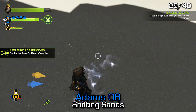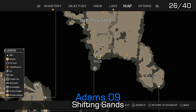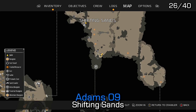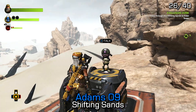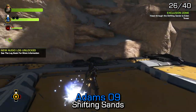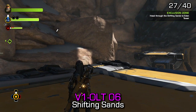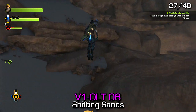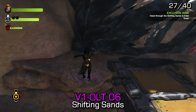Still in the Shifting Sands — from the fast travel point closest to the Warren, which is a story-based dungeon, you should be able to easily spot Adams 9 directly behind you as you spawn. Off in the distance, you should also notice a Violet audio log. Violet number 6, which is our last Violet audio log, will be located on that cliff's edge — just jump over to it and unlock your achievement.